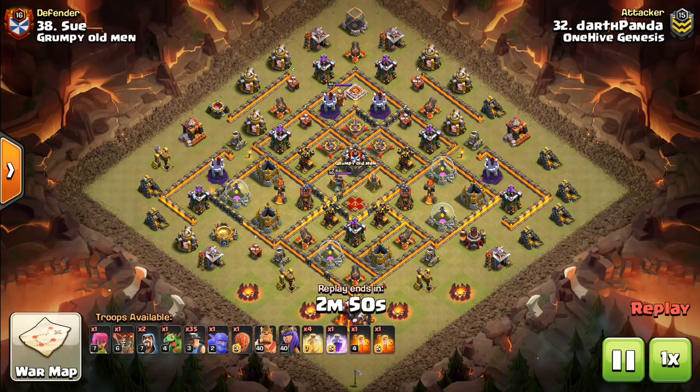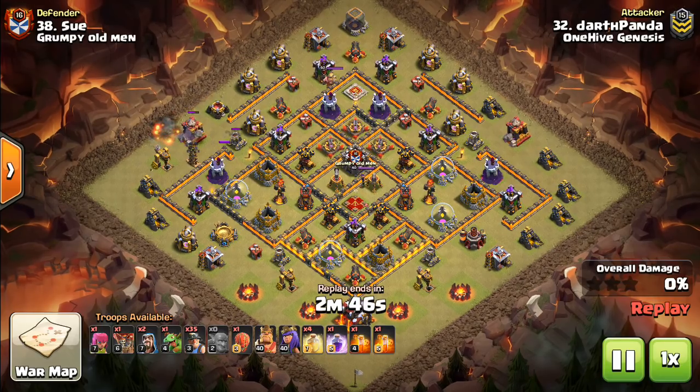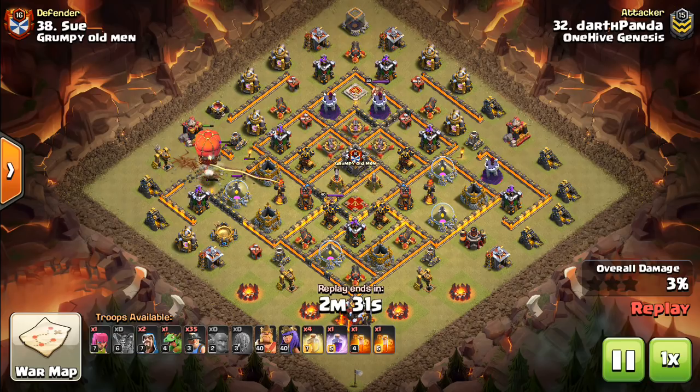What is going on guys? Bisectatron here bringing you today's video. We're talking Town Hall 10 today, miner attacks — something I think is underused but very versatile at Town Hall 10, with a lot of room for error and doesn't take as much skill.